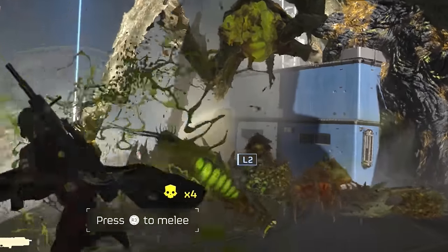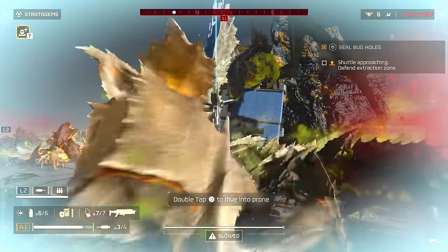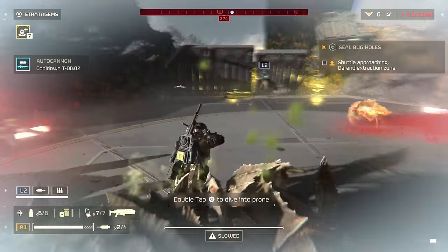The best things to take the biotitan out: railgun and orbital cannon. More early to mid game would be the rocket launchers, a couple of orbital precision strikes, or the 500 kilogram bomb.